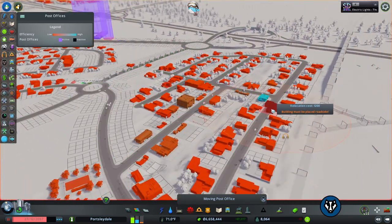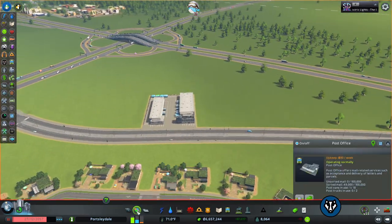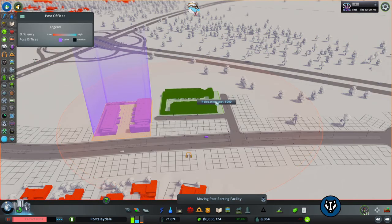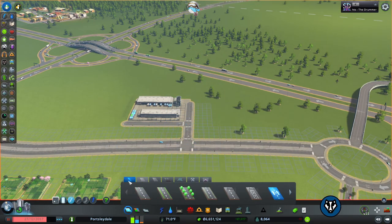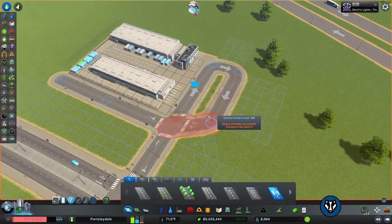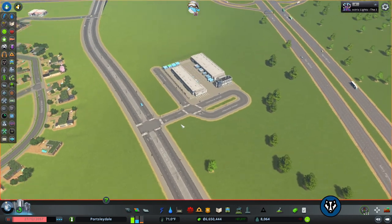First of all, let's not waste any money — let's put our post office here. Now we need to put in our sorting center, so we're going to have a nice straight line coming off here. I like to keep these areas kind of industrial for this sort of thing. You could have them just come up and turn around but that's kind of inefficient, so I like to come up to the top, over one, and across — it's basically like a mini roundabout for them.